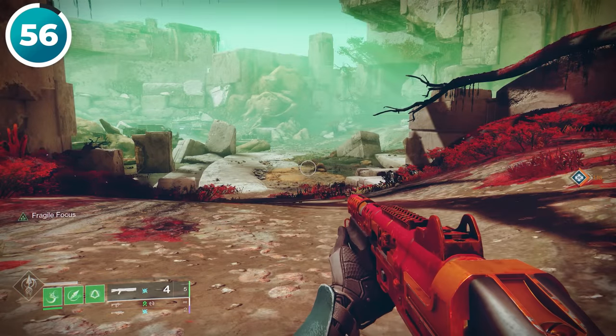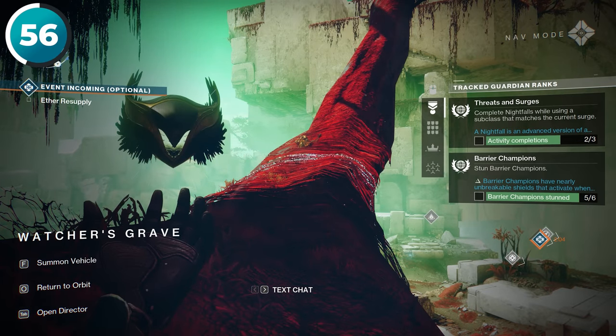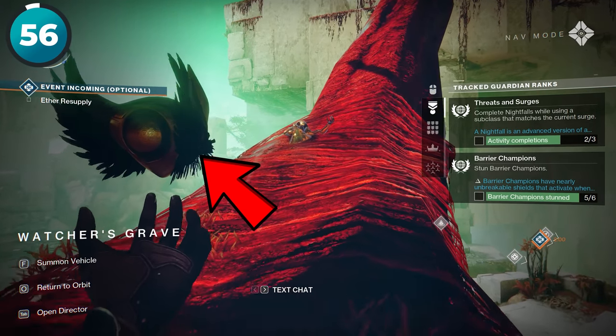Sometimes people go around searching for a scannable item and they really struggle to find it. The ultimate solution here is to just pull out your ghost because he will look in the direction of the scannable and guide you straight to it.